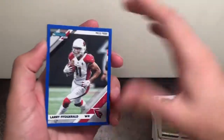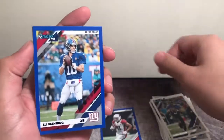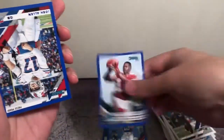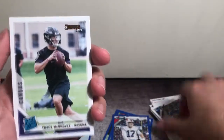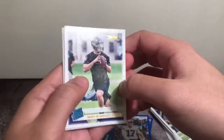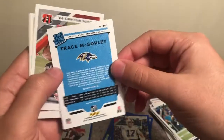And here we have our four press blue press proof blue parallels. We got Larry Fitz, Eli Manning, and a rated rookie — Terry McLaurin. Wrong Redskin, would have liked a Haskins there, but oh well. And Josh Allen. We also got a Trace McSorley rated rookie canvas insert. These are really cool — you can see the texture here. Not numbered or anything, but a nice little insert.